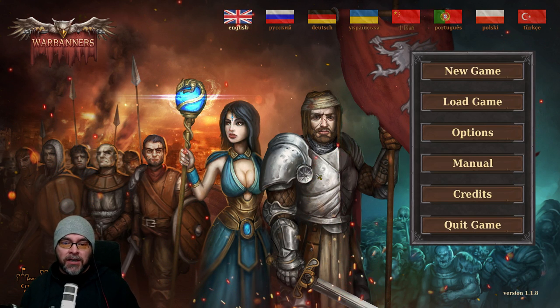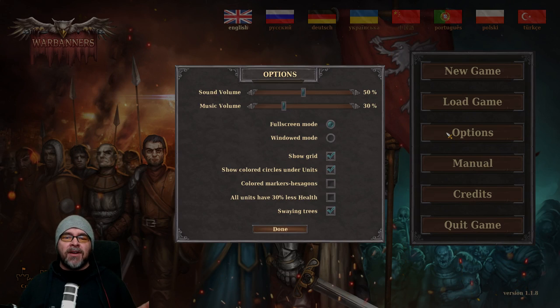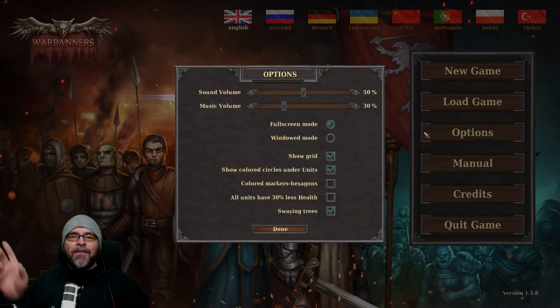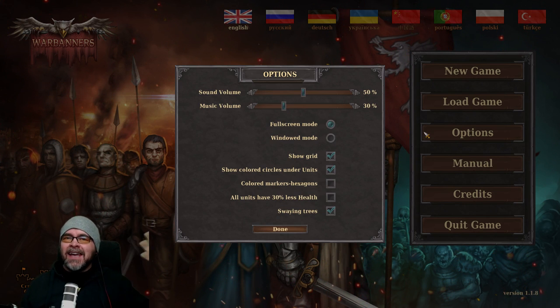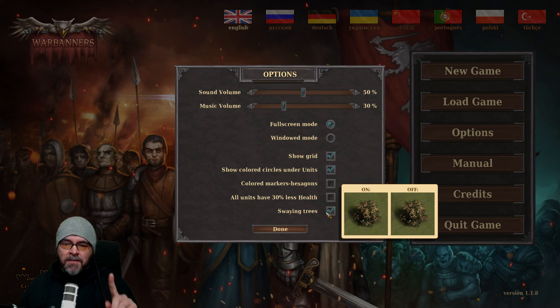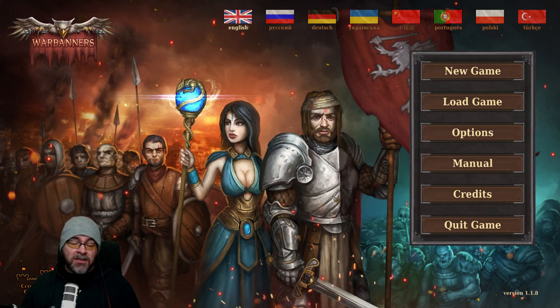It's a sort of tactics game. The options screen is amazing — forget all the high-tier graphics and anti-aliasing. You can choose to have swaying trees or not, my friends. Looking at the pictures... it's moving. It is swaying. We do want swaying trees — that could be a difference maker.